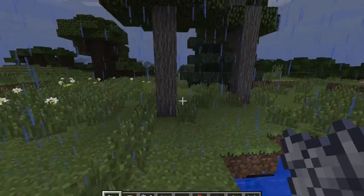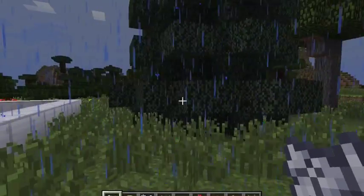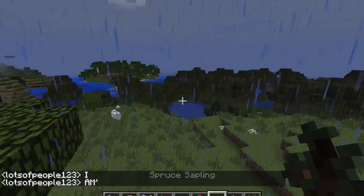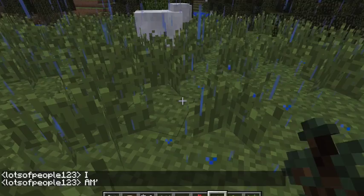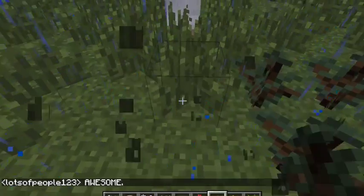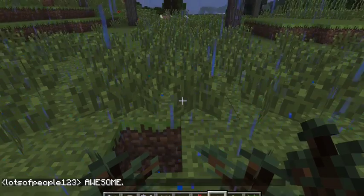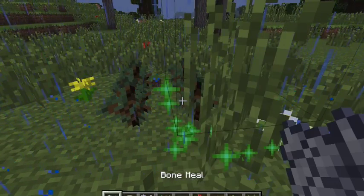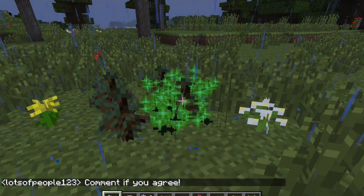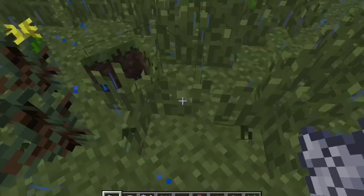This is a giant spruce. They are planted by taking four spruce saplings. Sometimes you'll end up with one that looks like a Christmas tree. But sometimes you'll end up with a giant spruce that looks like what you will find in the mega taiga biome. Apparently there's too much grass around this so it won't grow.